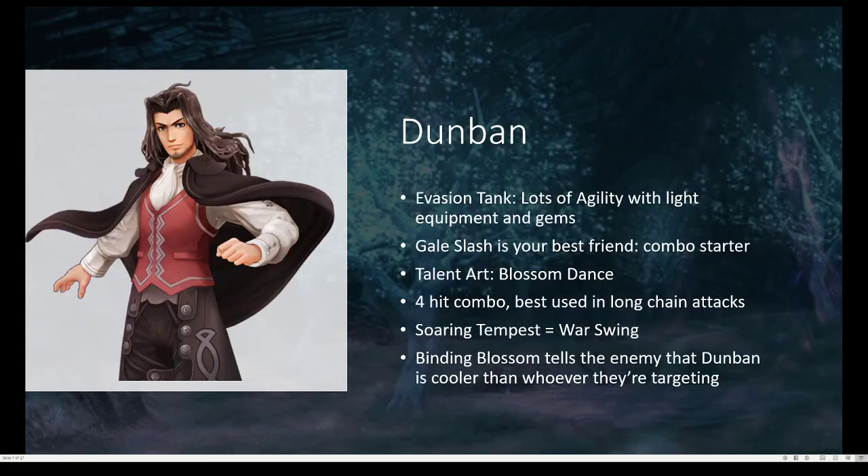Dunban works similarly to Reyn, as in he's a tank, except he focuses on evasion rather than sheer taking the hits. So you're going to want to stack him with agility, with light equipment and agility gems. Gale Slash is your best friend — it's a wonderful combo starter, and like three or four arts have sweet spots after Gale Slash. His talent art is called Blossom Dance — it's a four-hit combo, best used in longer chain attacks. Because on its own it's not all that great, but with the damage buffs you get from chain attacks, it's insane.